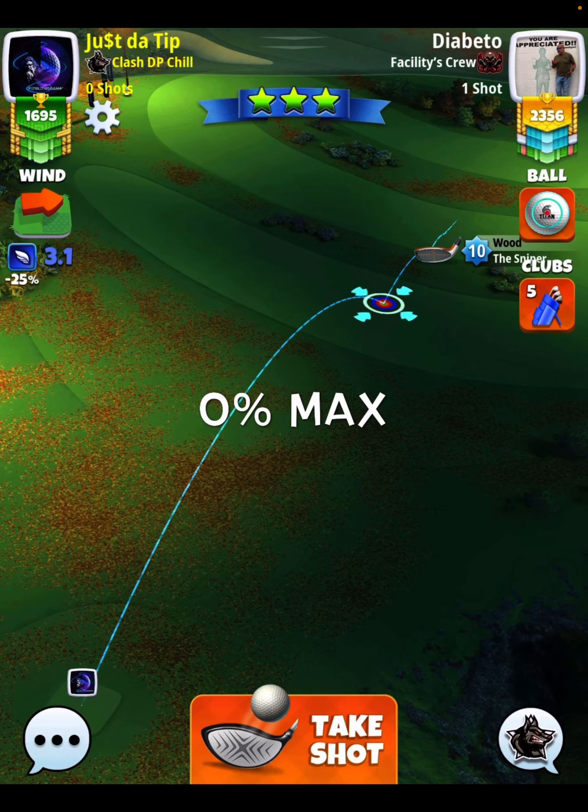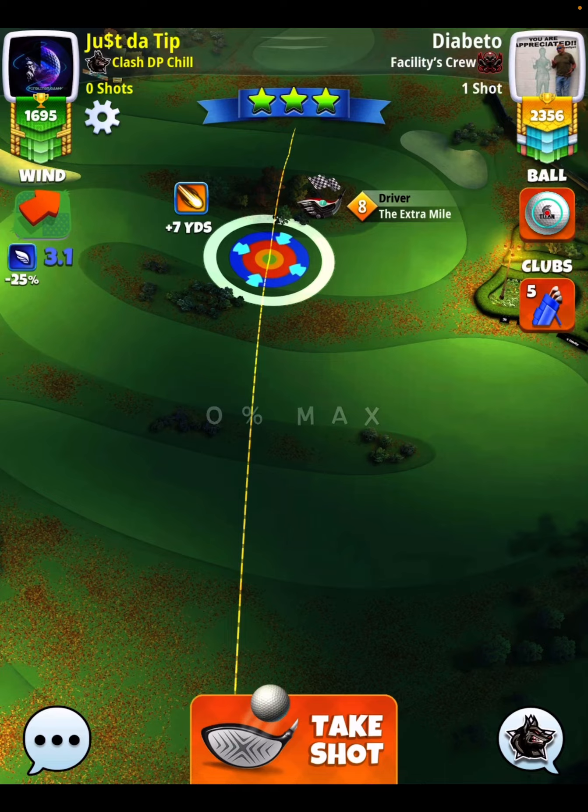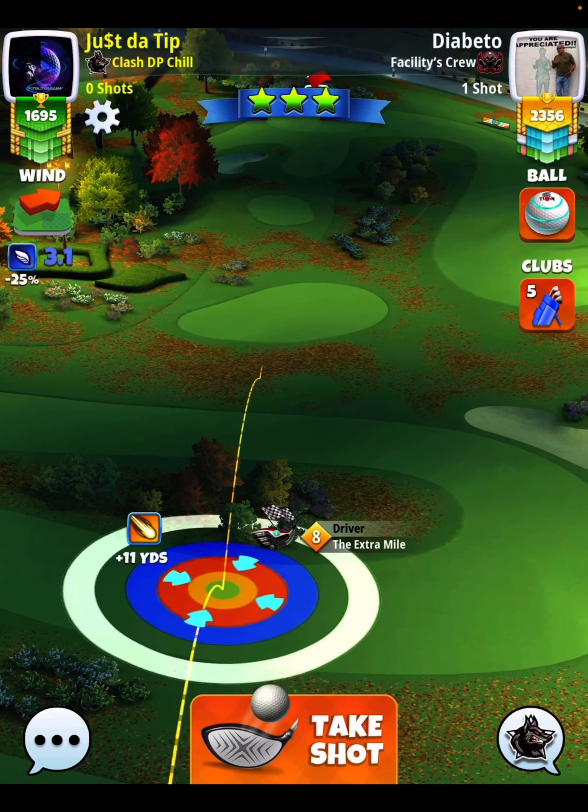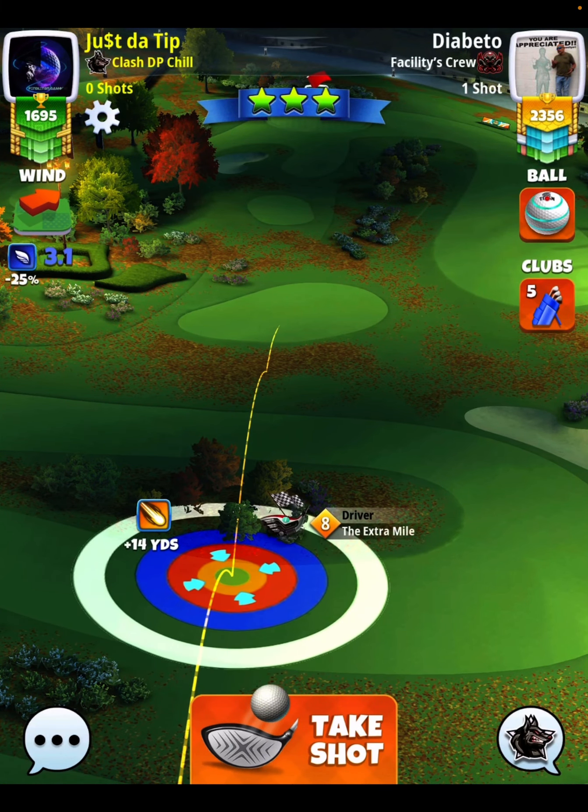Zero percent at max on the drive, so extra mile in Grizzly is what we need. Six top, no side spin. We're going to play right here in between the brown tree and the green tree. Ball guideline — moving my target up until you see that I hit the rough, and then I roll out onto the top part of the fairway that we're aiming at.